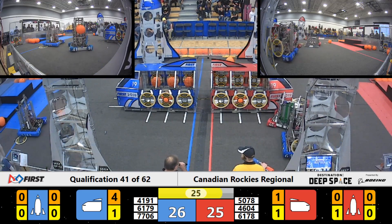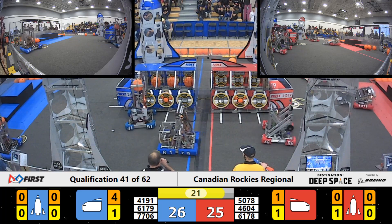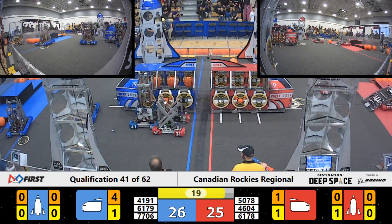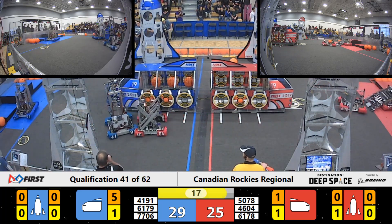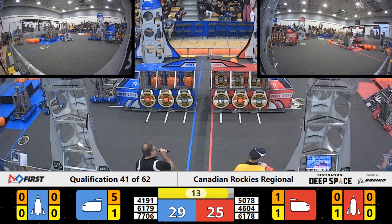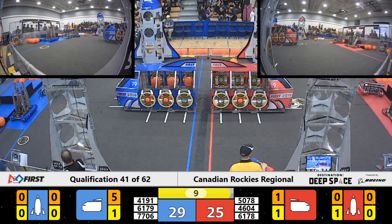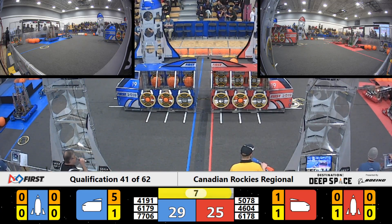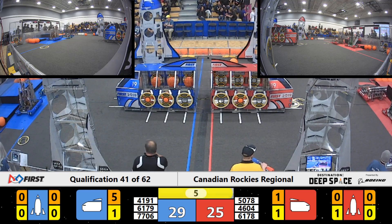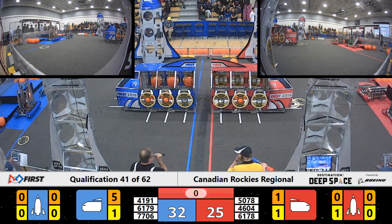We're in the last 30 seconds. 61, 79 spins around to get around 46, 04 — nice little drive-in move. 41, 91 puts the ball up in the cargo ship for the Blue Alliance. It's almost loaded. 61, 78 with a ramp climb — nicely played, that's the first one we've seen at this tournament. Blue Alliance gets up. Seven seconds left. 61, 79 trying to get up there. 41, 91 is hung on the corner. And here we go.